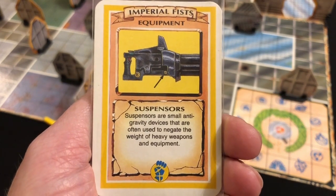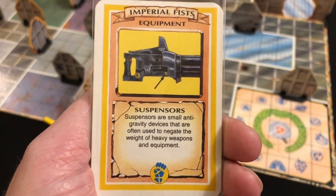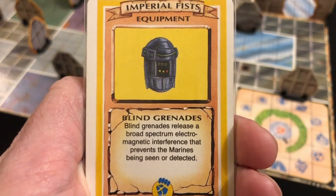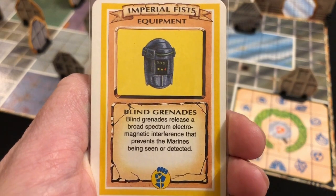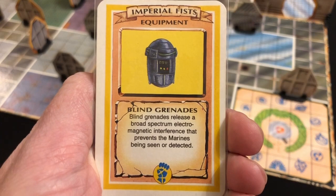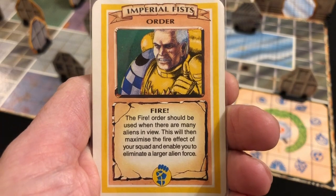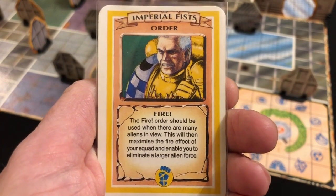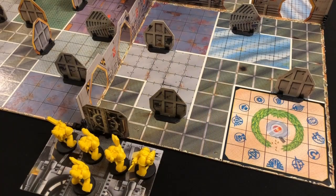With all these heavy weapons we are taking suspensors, which means all of my marines will be able to move six spaces even with a heavy weapon. We also have a one-use item: blind grenades - used at the end of your turn so no aliens can attack your marines in the following turn. For our special order we are of course taking Fire, which allows all marines to fire twice in one turn. That is a lot of heavy weapon firepower - let's get started.